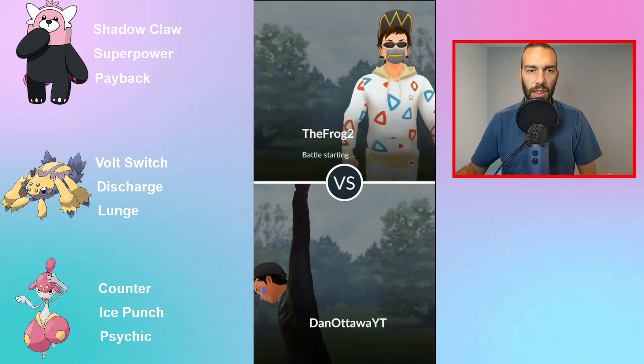Hey YouTube, Dan Otto here with what's going to be my last retro cup team. I've got another one coming tomorrow from a viewer, and then we're getting to cancel cups. This team is more fun than strong, quite honestly. I wanted to try a counter user because there were just way too many normal typings out there, and I wanted to try Beware because I haven't played with it yet. Shadow Claw and Superpower is a nice combo, and Payback - Shadow Claw and Payback will hit well on all the ghosts and psychics you see, and then Superpower against all the normal types.